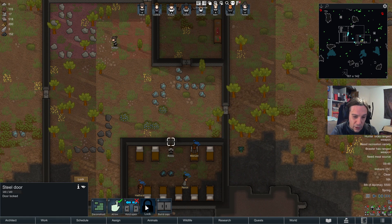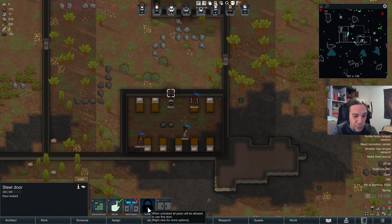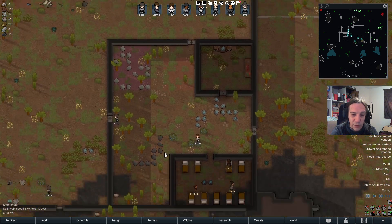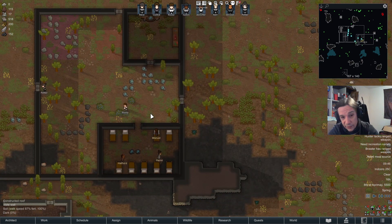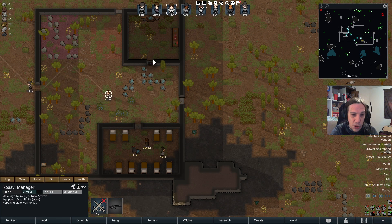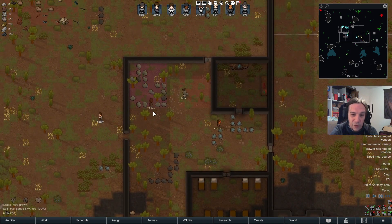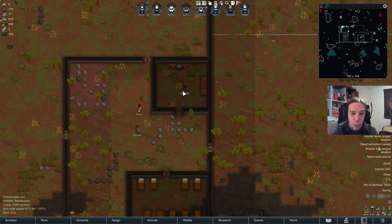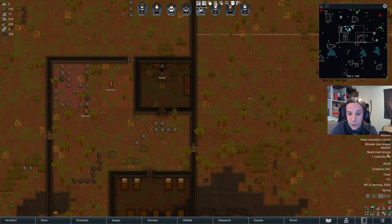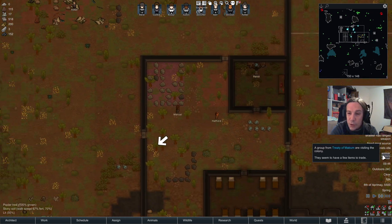The solution to all this is the Locks Mod, which gives you the opportunity to designate doors to be locked or unlocked. This works like flicking a switch on electric devices — somebody has to go to the door and actively unlock it. Now, since these doors are unlocked, they are able to leave their barracks and work inside the enclosure. This is why the Locks Mod and the Prison Labour Mod go hand in hand so well — the mod maker himself links to the Locks Mod in his description.